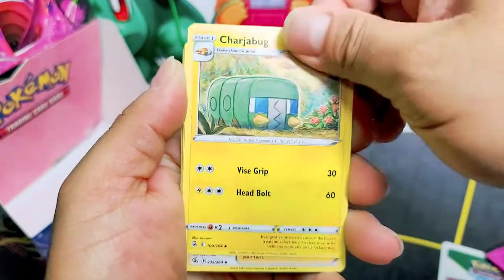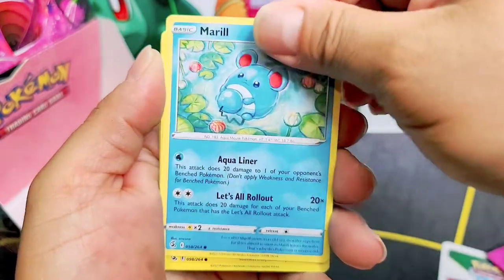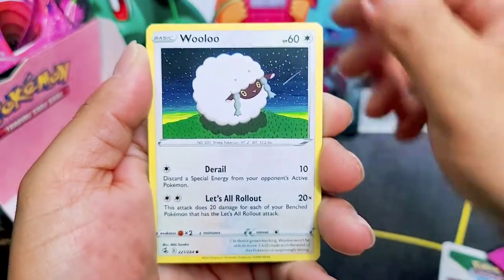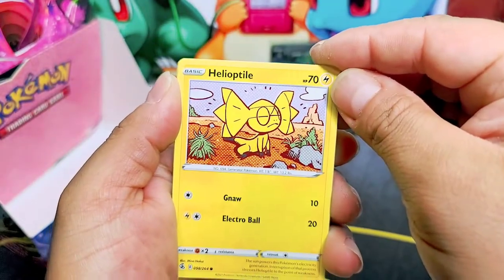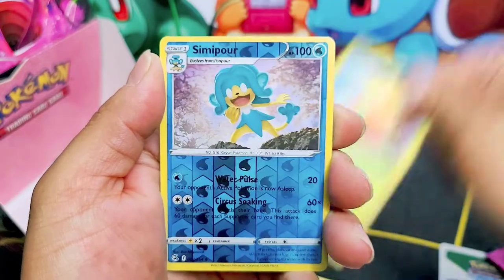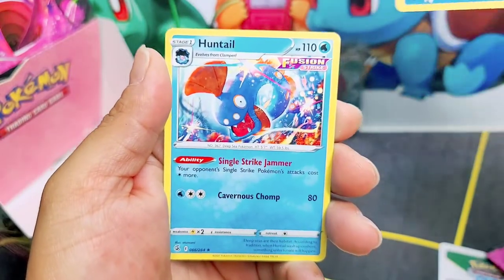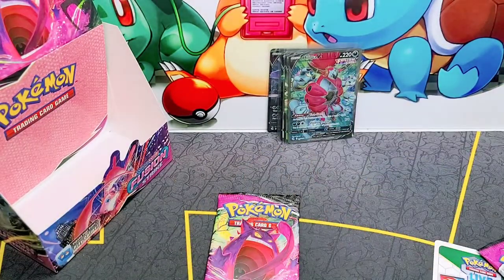Semi-last pack, here we go. Helioptile, Wooloo, Gossifleur, Seismitoad, and a Huntail — don't have that one, haven't pulled that one yet.